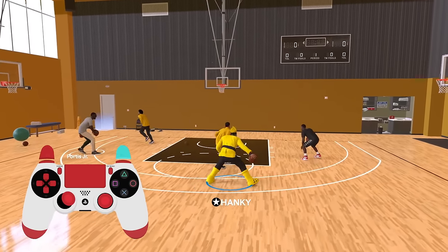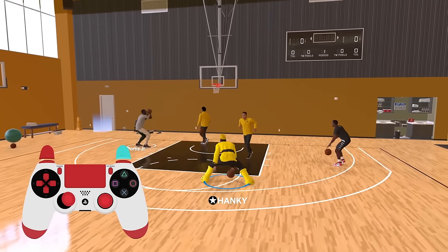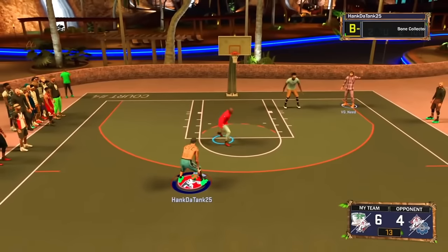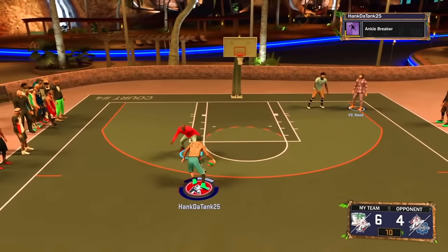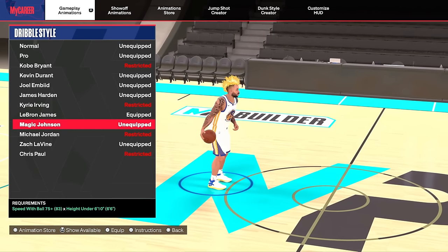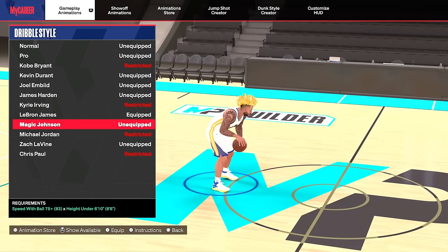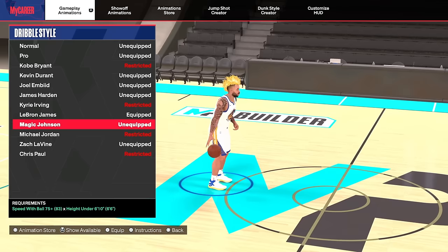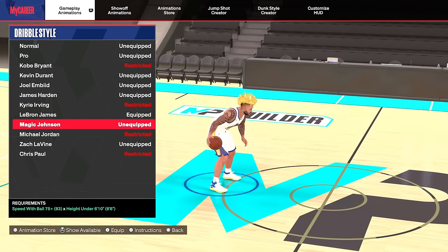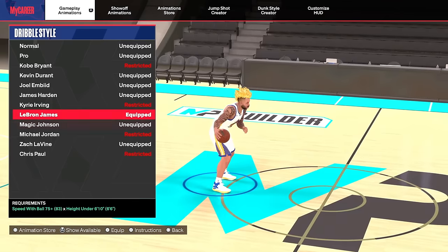I'm going to give you the best dribble moves for my 6'6 build with an 86 or 87 ball handle. For dribble style, Magic Johnson used to be the best, but if you don't like Magic Johnson, you can try LeBron James. 2K nerfed that move about halfway through the year — guarding it is honestly just a skill issue — but you can try both. For the majority of this video, I'll use Magic Johnson.